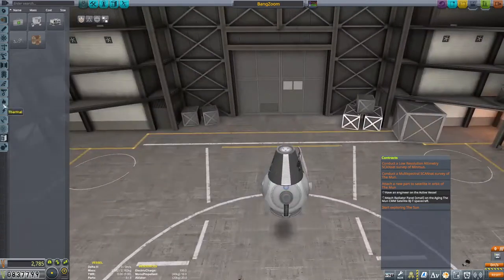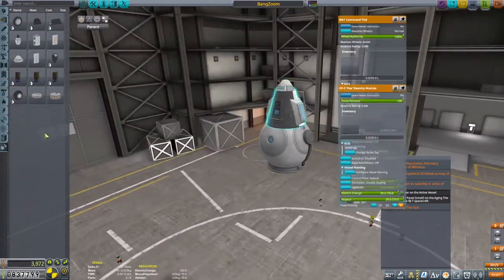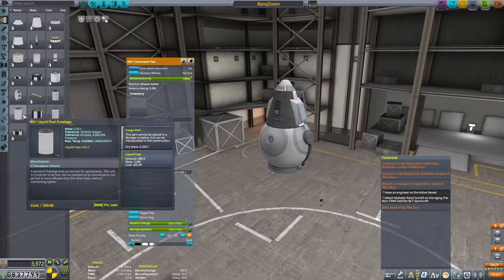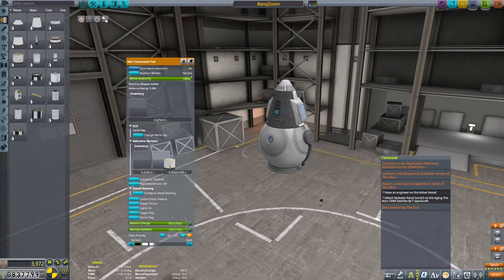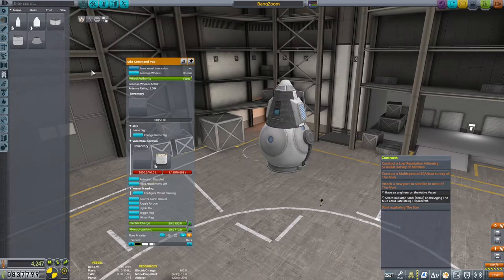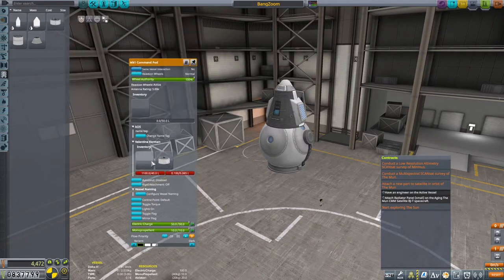In the background we have gone with the classic mix of the Mk1 round spherical pod and the Mark 1 capsule on top. This gives us a crew capacity of three: pilot up top, and the engineer and scientist in the bottom. I'm not sure whether we're going to be sending Valentina and co, or a new team here, but we'll have to figure that out.